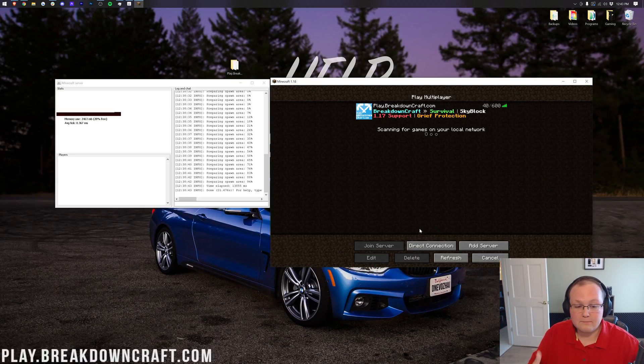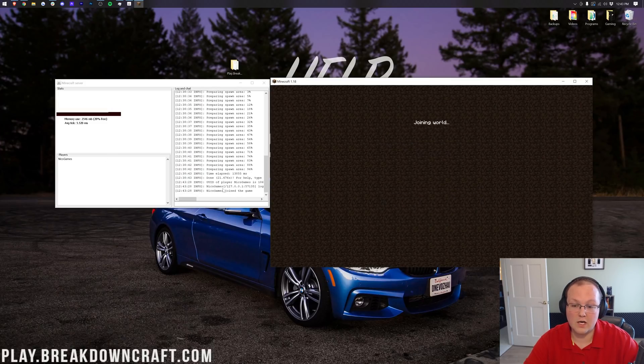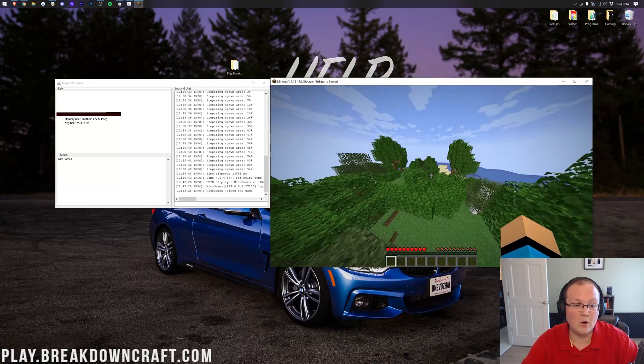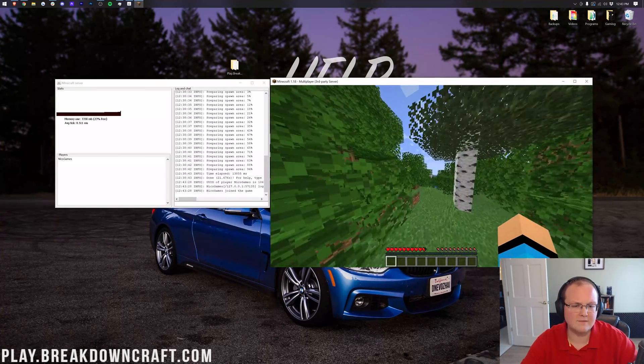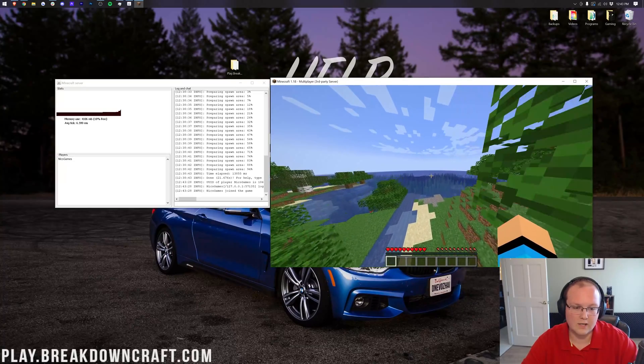Go ahead and click Multiplayer, then Direct Connection. Your IP address — how you'll join your own server — is simply by typing 'localhost' in the server address. Click Join Server, and it's going to log you into the server. Here we are — we're in-game, we are on this server and we are online.